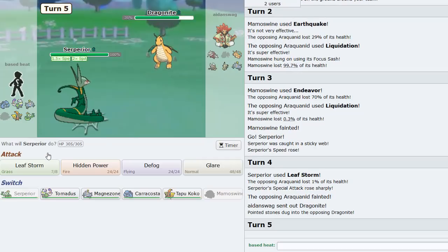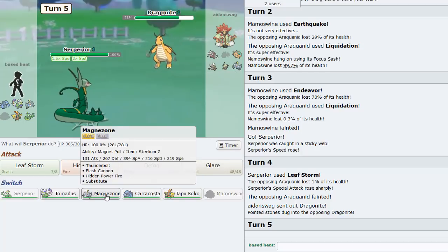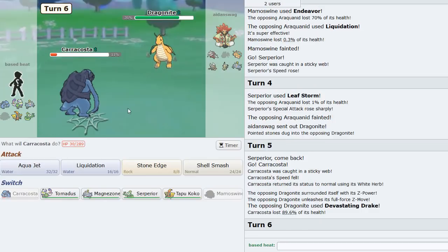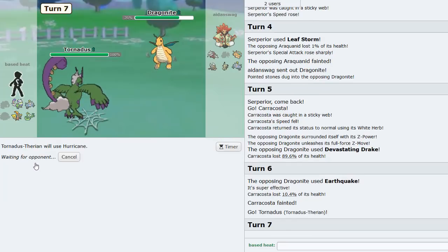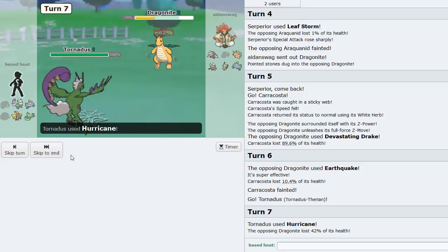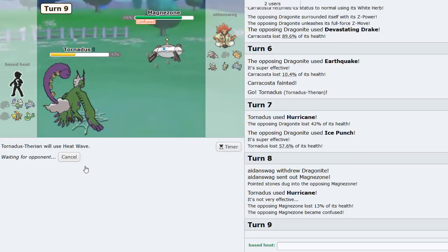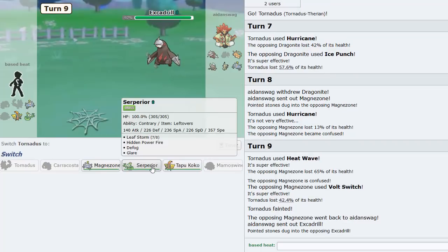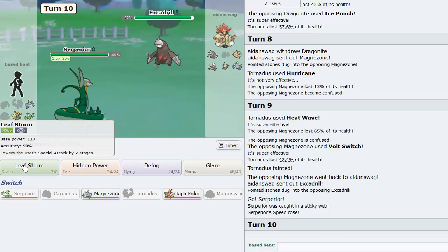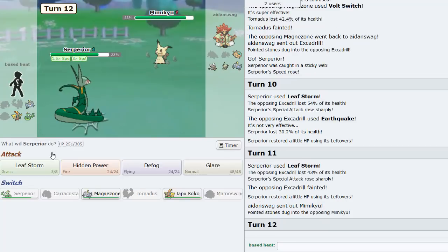He goes Dragalge - I think I go Caracosta. That did a ton of damage - he's using Z-Outrage. I go Tornadus and click Hurricane. He goes for Ice Punch which doesn't knock me out - Hurricane again, then Heat Wave for some nice damage. He goes into Excadrill so I go Serperior and Leaf Storm. It's looking pretty good - he goes Mimikyu.